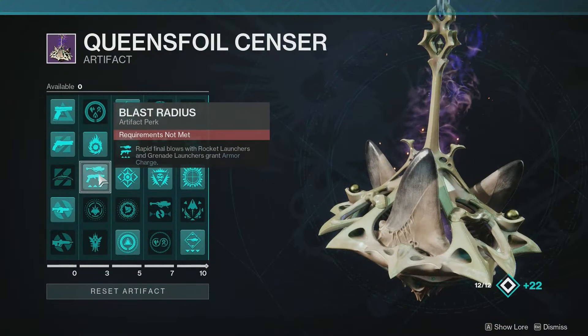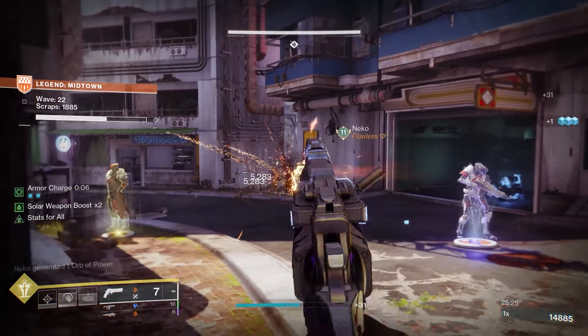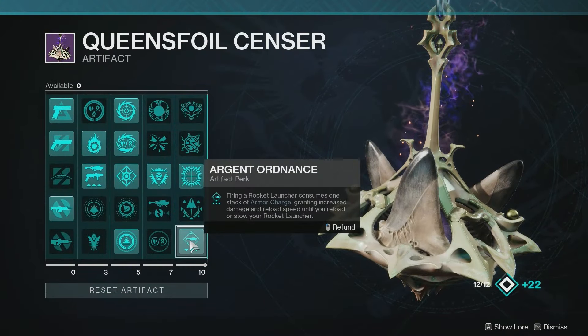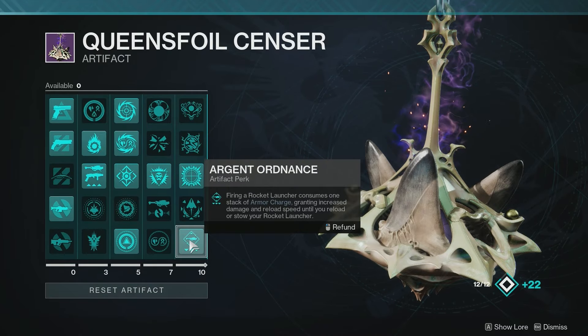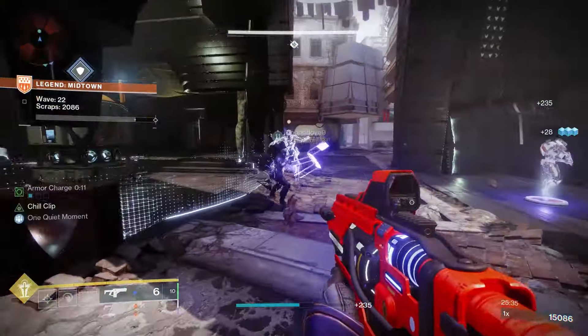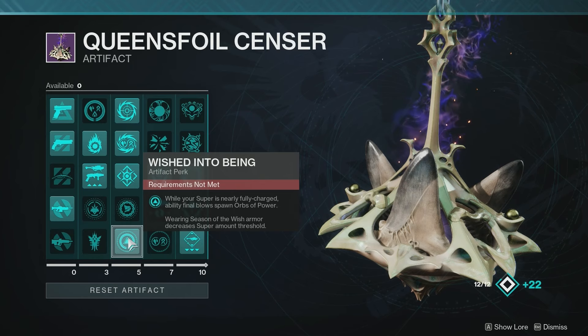I personally like Blast Radius here — rapid final blows with rocket launchers and grenade launchers grant an armor charge. I do like using rockets occasionally and a free armor charge from a multi-kill is solid. Pairing that with Argent Ordnance — firing a rocket consumes one stack of armor charge, granting increased damage and reload speed after you reload or stow your rocket launcher. So whenever you're using rockets in the activity, it's basically free bonus damage — very good for boss DPS. I'd also recommend Wishing Well — while your super energy is nearly fully charged, ability final blows spawn orbs of power.